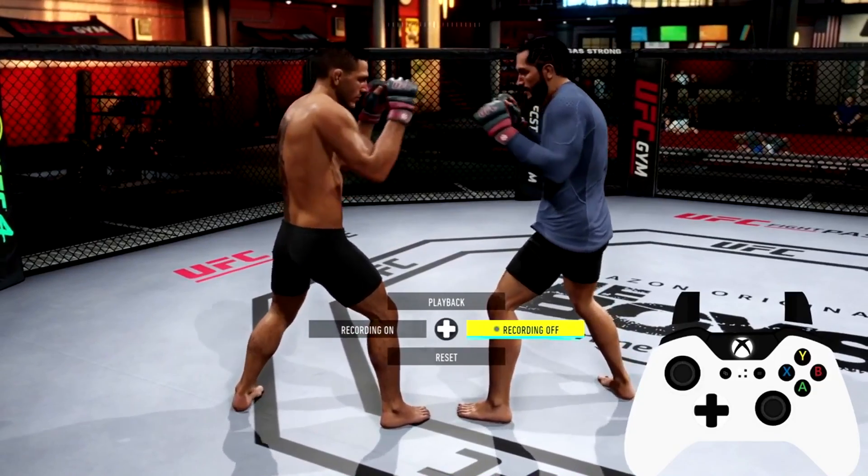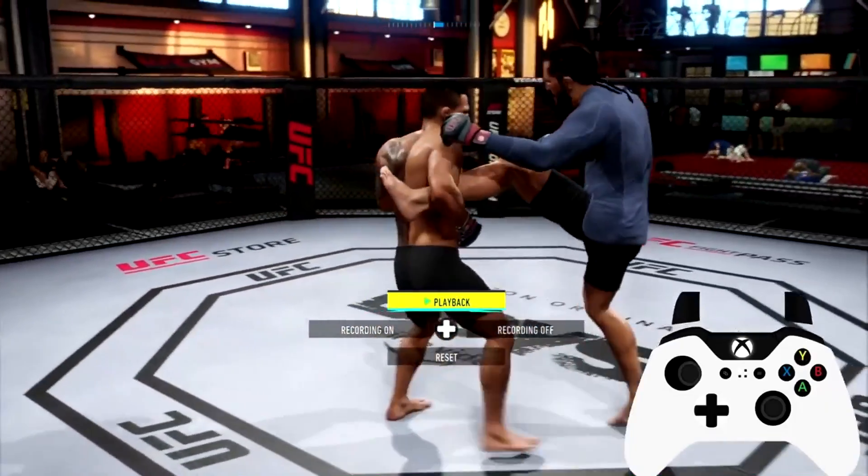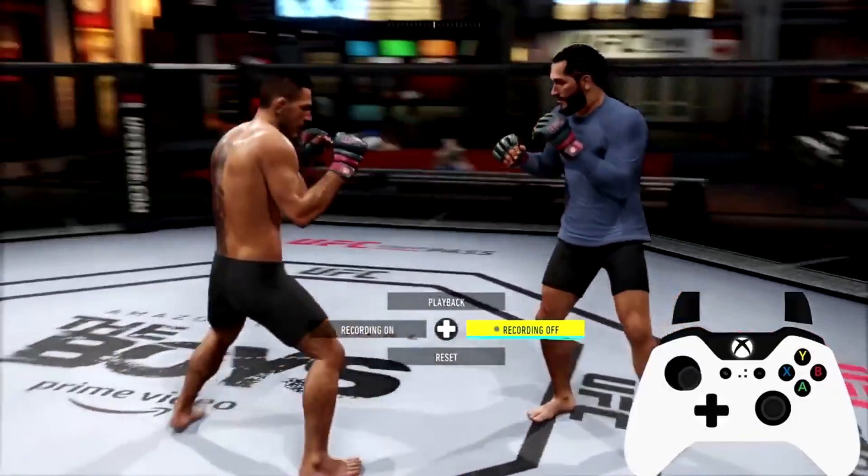The first thing you can do as far as strikes is throw a jab to your opponent once he kicks your body. You want to do this by inputting a punch button — on PlayStation, that'll be triangle or square; on Xbox, that'll be Y or X.